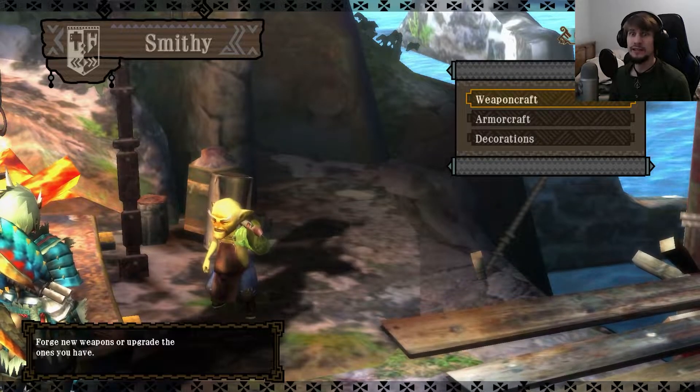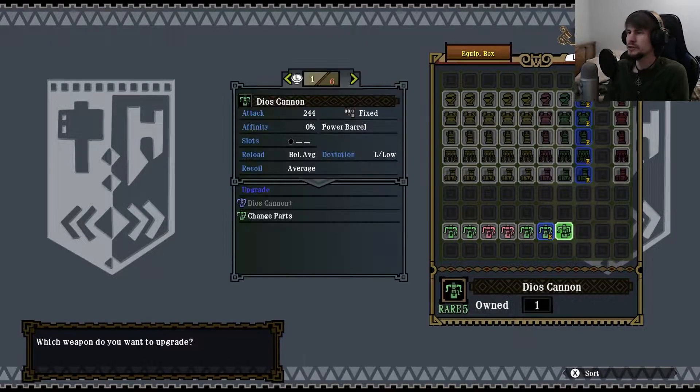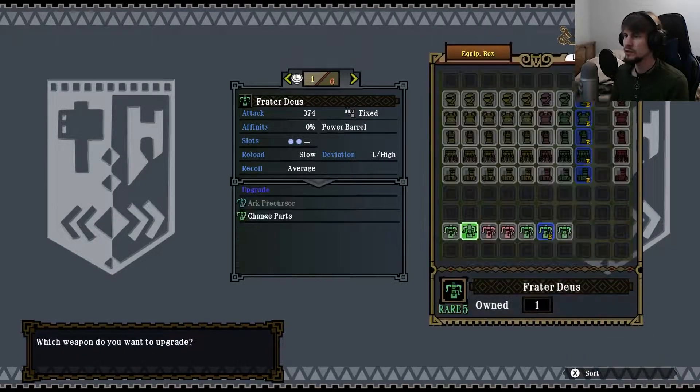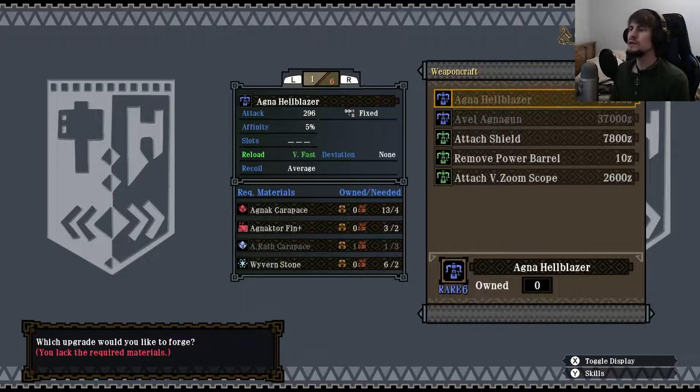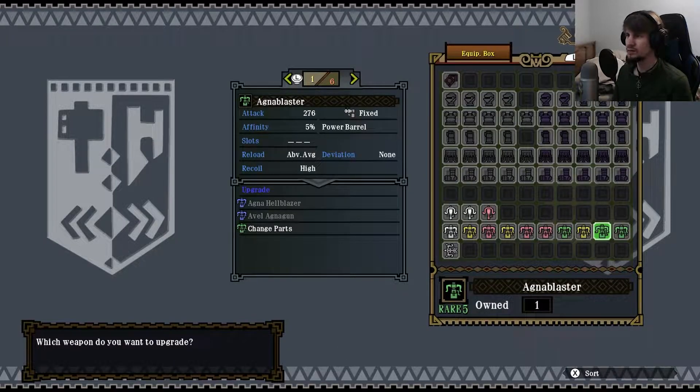As a gunner, you're going to run into issues with your ammo. It almost seems like bowguns were more of a multiplayer support weapon than something you could super-solo on your own, just because of how often you hit ammo restrictions. Let's see what needed upgrading — one carapace away from getting the Agna Hellblazer, which is probably the last high rank Agna Heavy Bowgun upgrade.